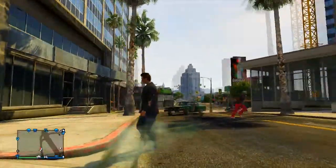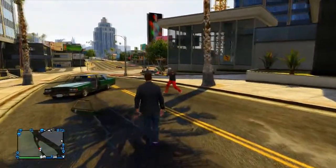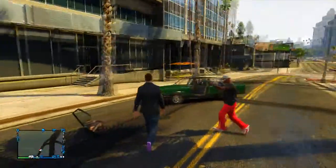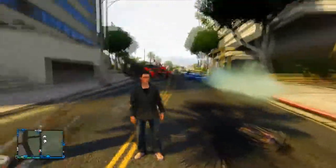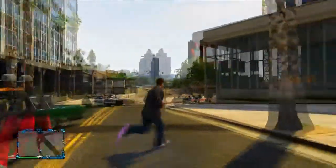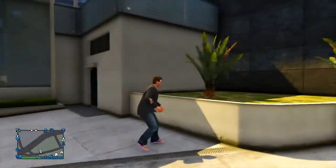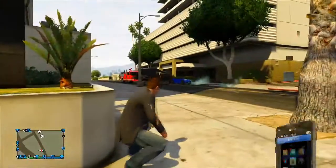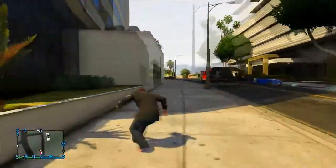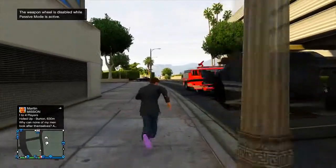He threw some tear gas — I've completely forgotten what they're called in this game — but they don't affect me in the slightest. He's trying to shoot me and I'm just walking towards him like a boss and he simply can't kill me. That's one way of doing this; there is another way without going to your garage which I'll show you now. It's not the best glitch but it's a nice little trick if you want to save a bounty for a friend or temporarily disable your active bounty.